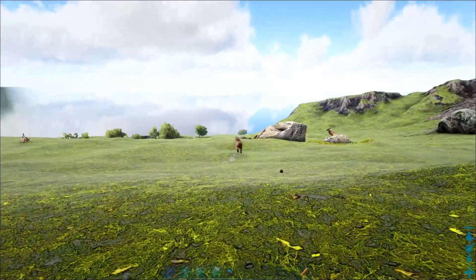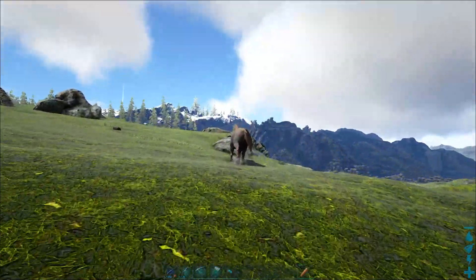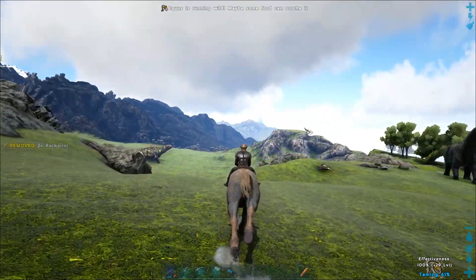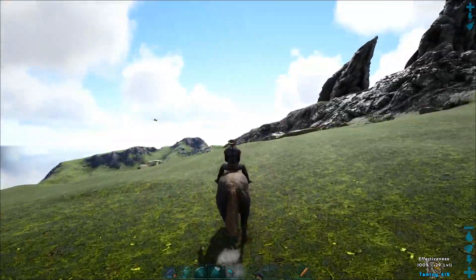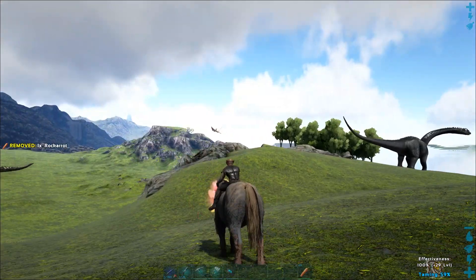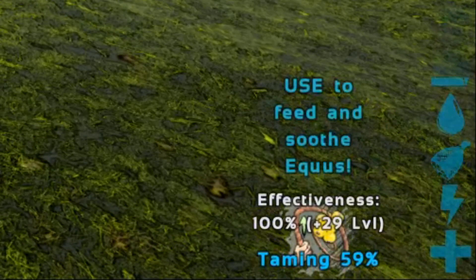If they do get startled, you'll need to back off and wait for them to calm down before you can try again. Once you're in range, interact with the Equus, then immediately interact again to ride the Equus. You need to interact with the Equus every time it's about to buck you off. There are three indicators of this. The first is the Equus will stop running. Second, the Equus will jump and kick out its hind legs. Third, the taming status icon in the bottom right corner will light up and there will be text prompting you to interact to feed.